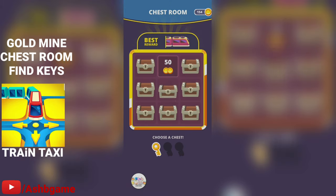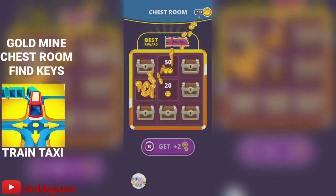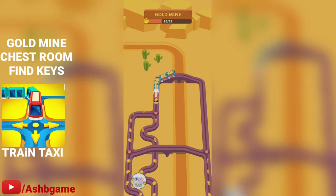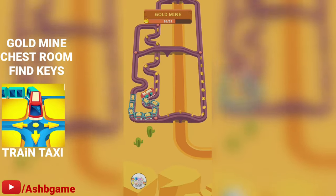As you find these keys while playing, you get to use them to unlock the chest room. The chest itself, for now, is pretty much only giving me coins. As you can see, it does say that it gives you trains as well, but I haven't been very lucky so far — it's mostly just coins I've been receiving.